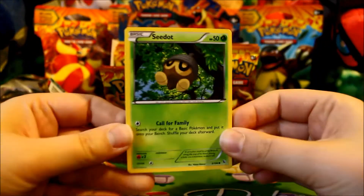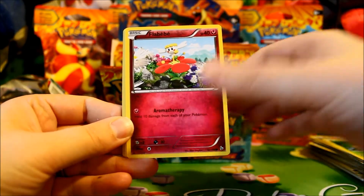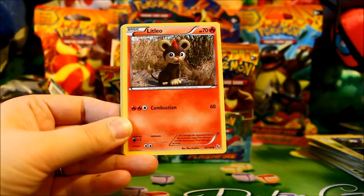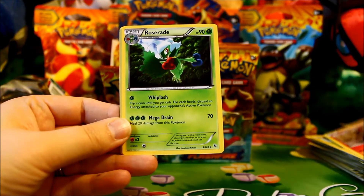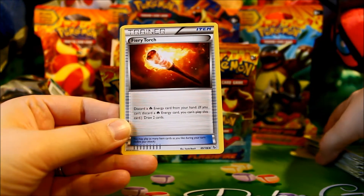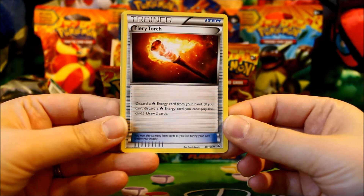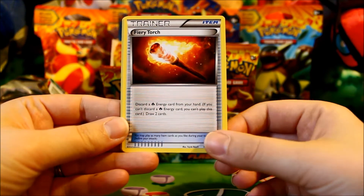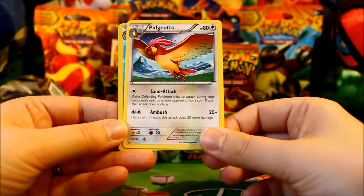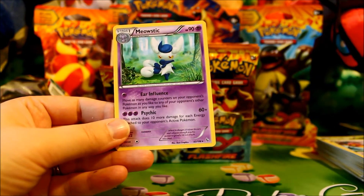Pack ten: Seadot, Flabébé, Shinx, Stunky, Litleo, Roserade, and Fiery Torch — one of the hyped trainers. You discard a Fire Energy and get to draw two cards, so pretty useful especially if you have a way to get those Fire Energies back into play. Pidgeotto, a Reverse Celiom, and a Meowstic Rare.